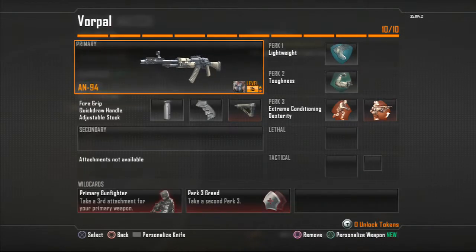Next we've got Vorpal — this is my favorite gun, the AN-94. I've got the nice Zombie Camo on it with Quickdraw, Foregrip, and Stock. And of course I've got Dexterity, Extreme Conditioning, Toughness, and Lightweight. This is probably my favorite gun and I probably use this one more than any other gun.